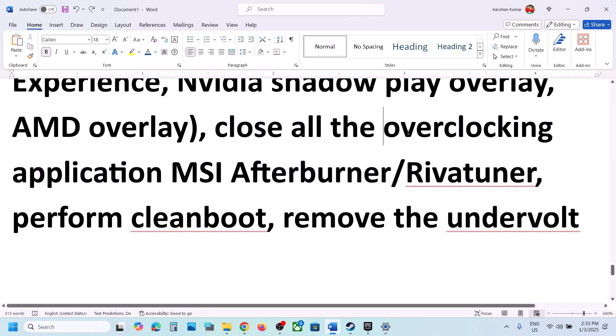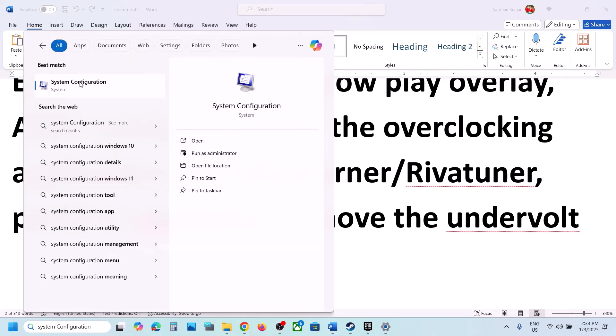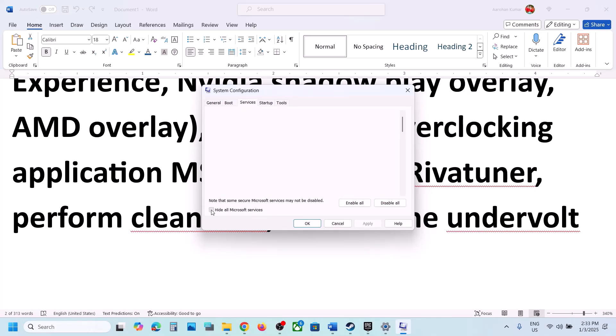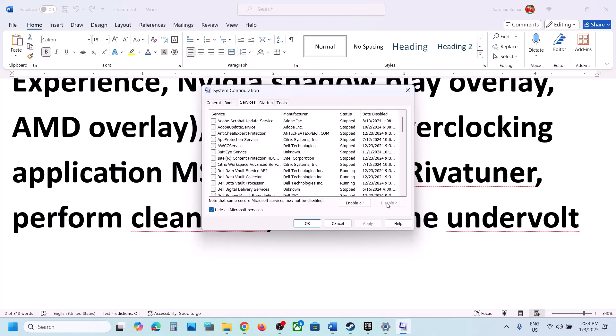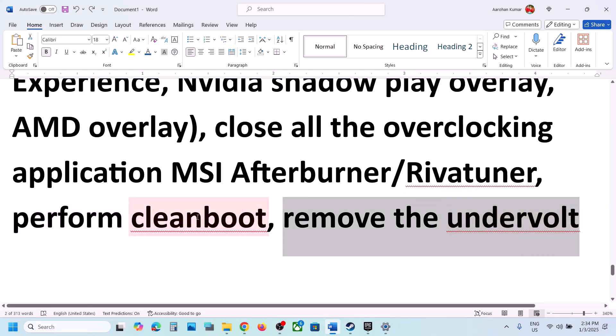Close all overlay applications including GeForce Experience overlay. Also close all overclocking applications like MSI Afterburner or RivaTuner. To perform a clean boot, type System Configuration in the Windows search box, go to the Services tab, check Hide All Microsoft Services, then click Disable All. Hit Apply, click OK, and restart your computer. Launch the game to check. Also, if you have undervolted your computer, remove the undervolt and then launch the game.